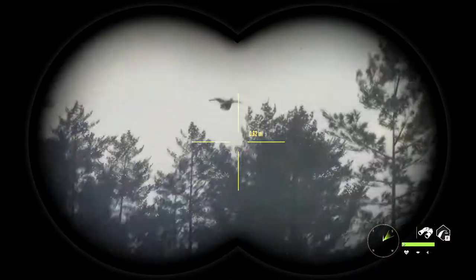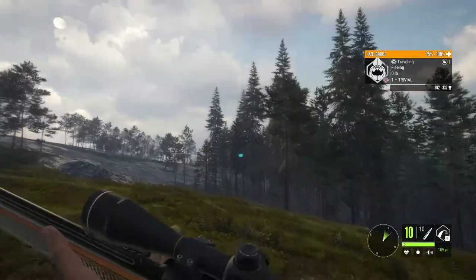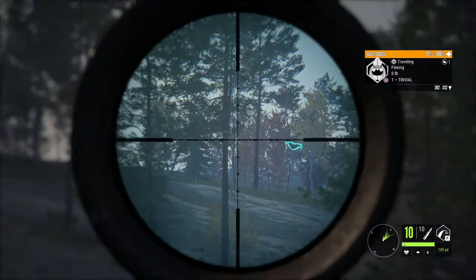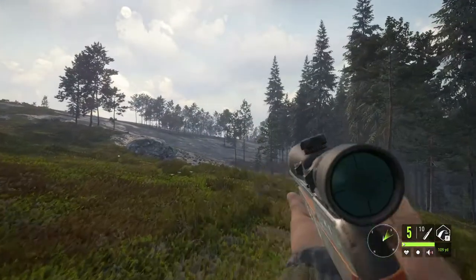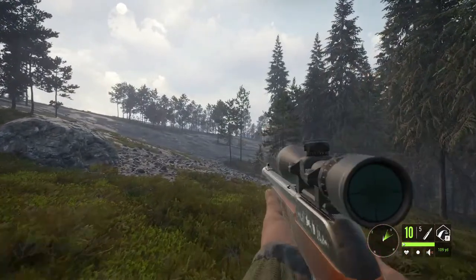We did get a hazel grouse — and there it is. We're going to try and take him out with the .22, because he's too far away for a shotgun. I doubt we're going to hit him, but wow, okay, we actually hit him. We'll reload and head over and claim him.